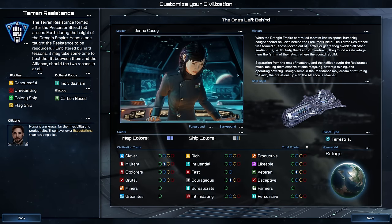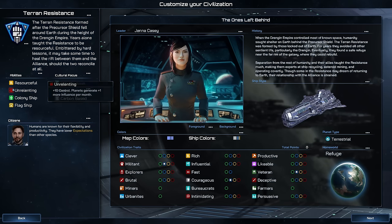We have a lot of settings to choose from in this game. Each civilization has its strengths and weaknesses. We are unrelenting, so we get plus 10 control and planets also generate one more influence per month, which is great for fast expansion. We can also now choose our ship colors and our home world.